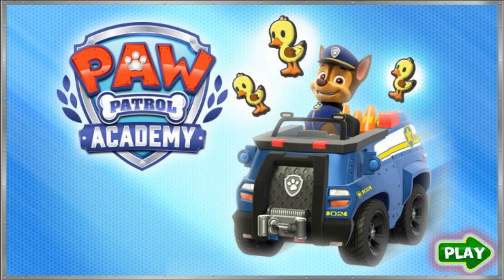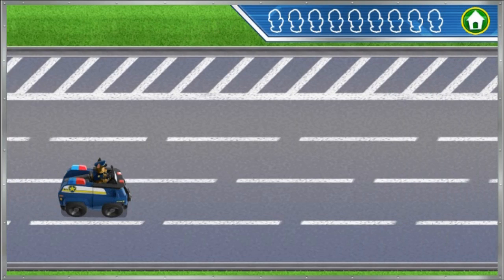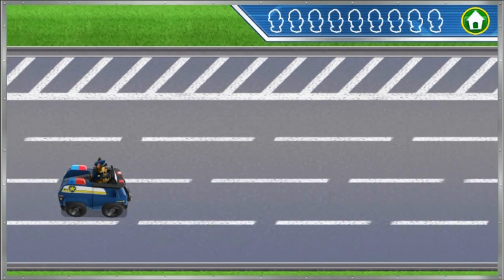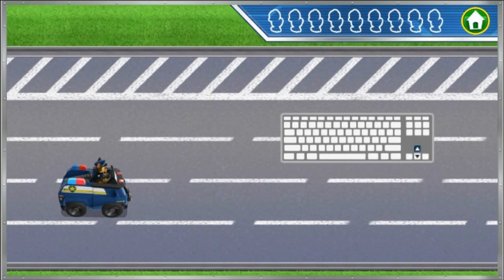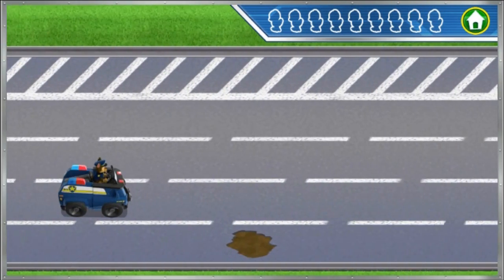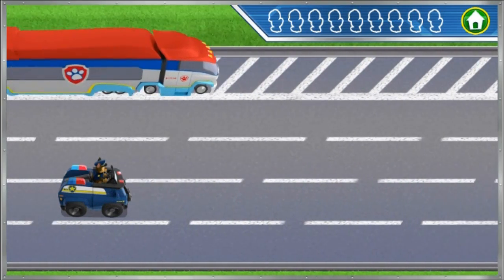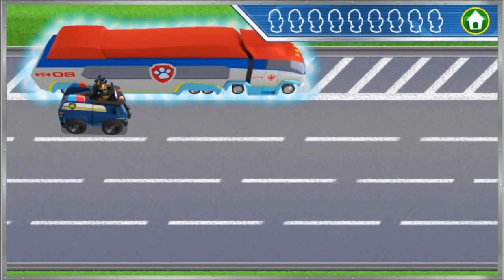Click play to start. Play! For my training challenge, help me practice rescuing ducklings from the road. Press the up and down arrow keys. Watch out for things on the road — they'll slow us down. When you see the Paw Patrol symbol, move me over to it to drop off the ducklings.